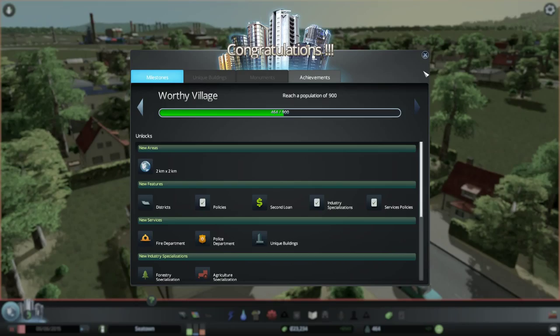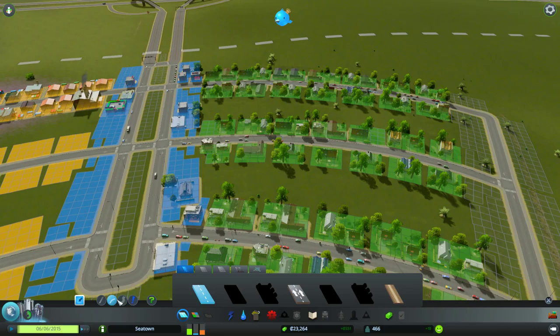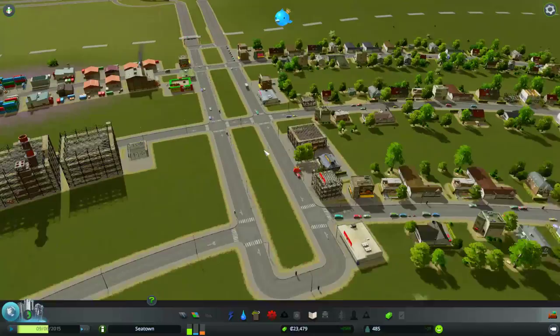I think we might try and pop in another road in the middle here, just because this is kind of some wasted space. We'll demolish that stuff automatically if I decree it to be. Yeah, because that's going to be kind of wasted space.